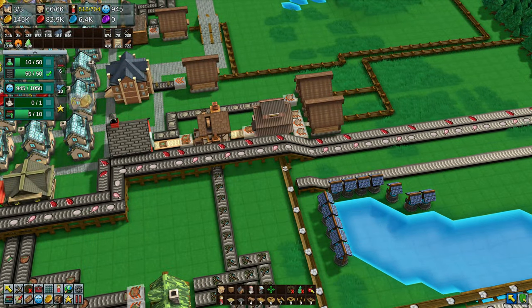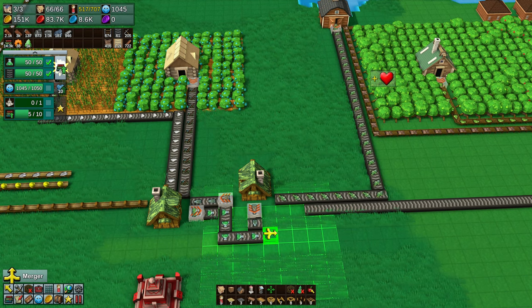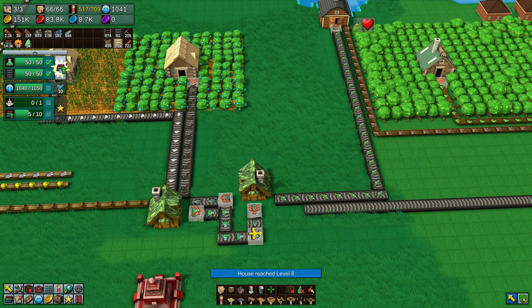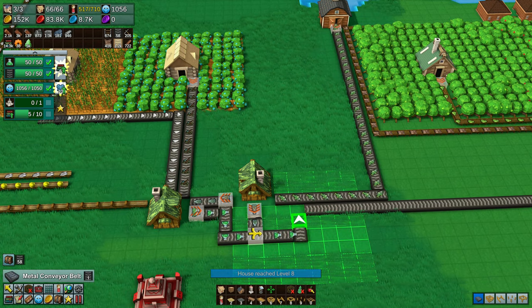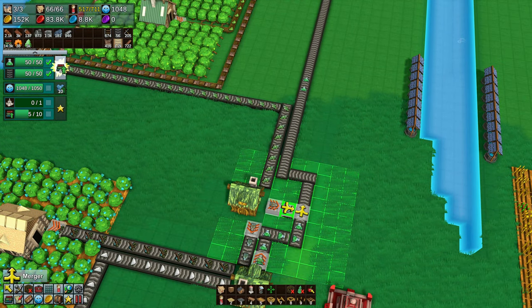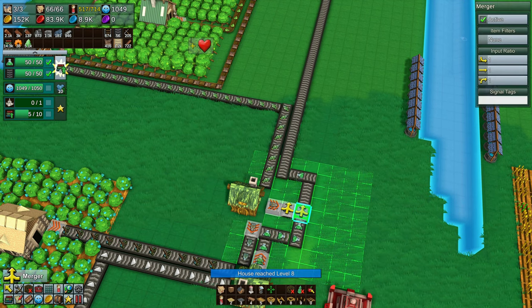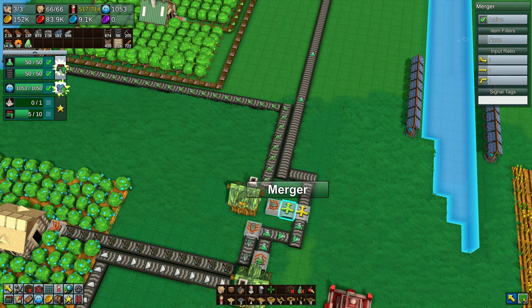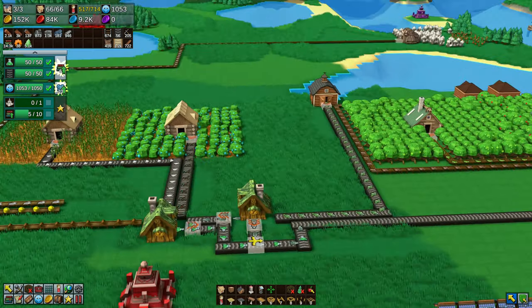We're very close to getting to research level 6. As I continue to mess around, you can see the research has been completed. I'm trying to get antidote and remedy both coexisting and sent to the apothecary, but it's proving more complicated than I wanted. I'm thinking — can I use the liquid pipes for this? If you're that very helpful viewer who already told me about this and these are able to go through a liquid pipe, I'm so sorry. They look like liquid, so I'll certainly figure that out next time. If it is possible, I will be doing it.